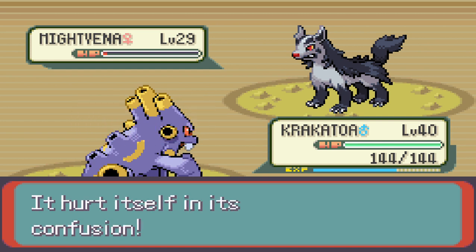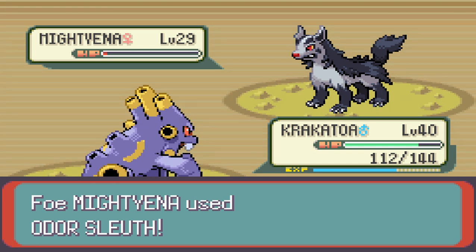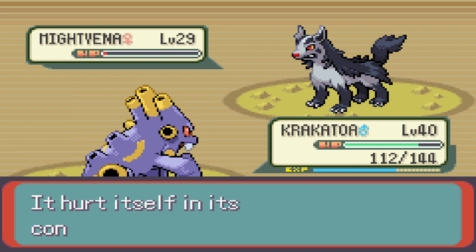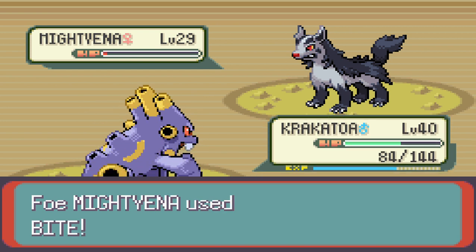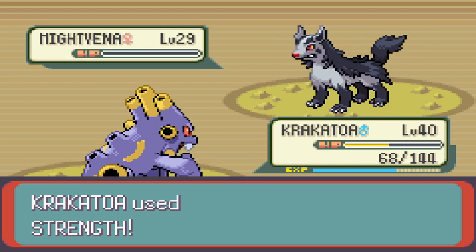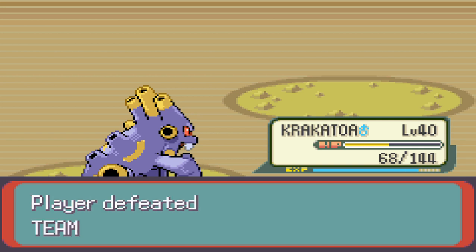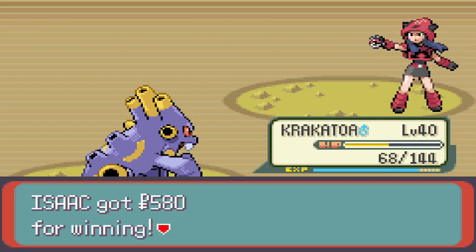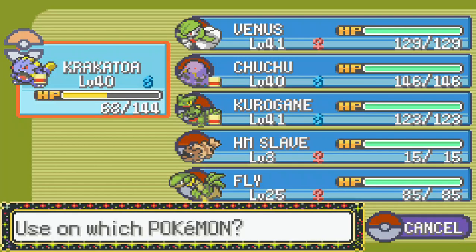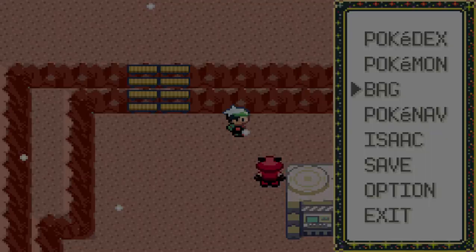Krakatoa punches himself in the face from confusion — twice. This is my type of luck. Eventually we snap out and use Strength right away. Keep moving — we have more trainers. Krakatoa took some damage so I heal him up and free up some bag space. An intruder warning from grunts, but we handle it easily.